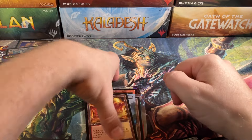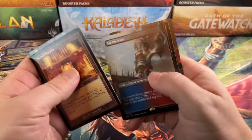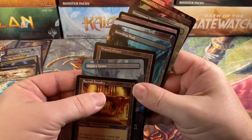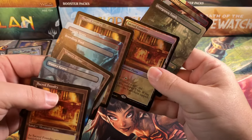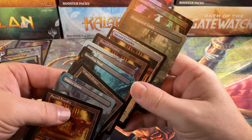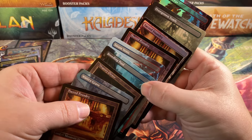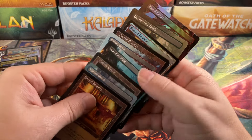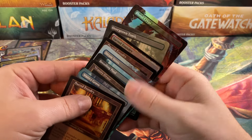Well, we got close — we got nine Shocklands in one box. Every version of a Shockland you could ask for. We got a lot of Full Arts and Full Art foils. We got two Retros and a Retro Foil. We didn't get any regular non-foils — we didn't get the cheap version, we got all the good versions but none of the cheap ones. That's pretty crazy — that's a lot of Shocklands in a box.